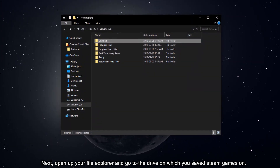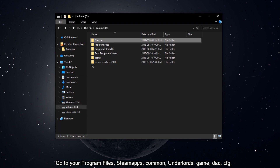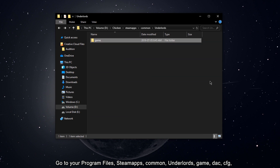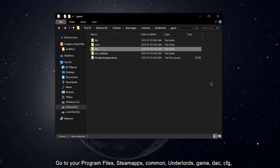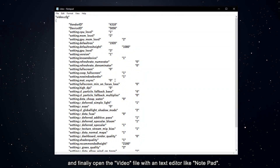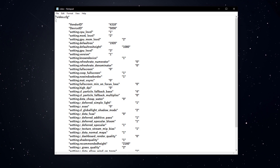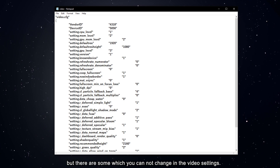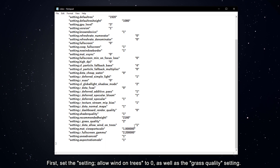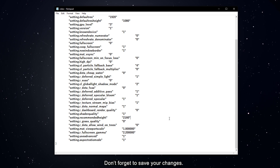Next, open up your File Explorer and go to the drive on which you saved Steam games. Go to Program Files, Steam Apps, Common, Underlords, Game, Deck, CFG, and finally open up the video file within a text editor like Notepad. Some of these settings should already be changed by the game, but there are some which you cannot change in the video settings. Set Allow Wind on Trees to 0, as well as the Grass Quality setting. Don't forget to save your changes.